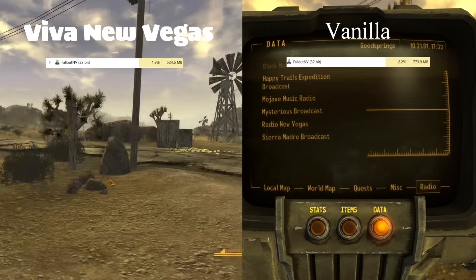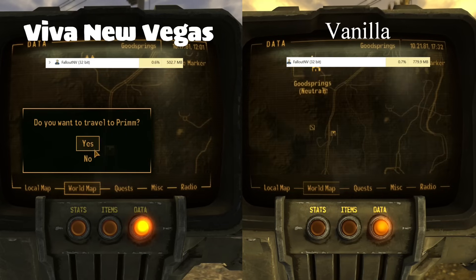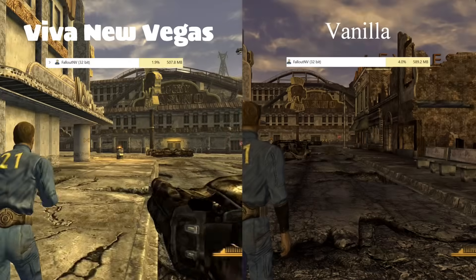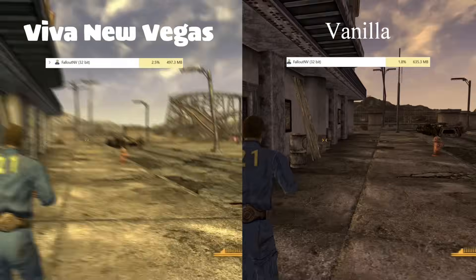Next thing we did was fast travel. I did go ahead and take a step into Prim. Still sitting at about half a gigabyte. We have two casinos in here to look at, which did a good job in the vanilla... oh, there you spooked me there, buddy.